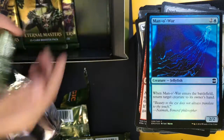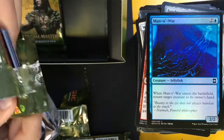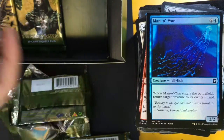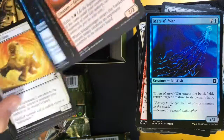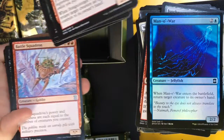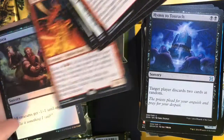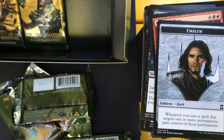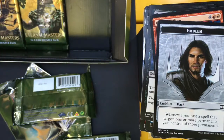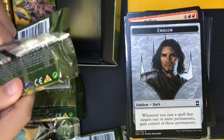Final five. Battle Squadron, ooh Hymn to Tourach, Zealous Persecution, Crater Hellion — no foil. Nausea. And a Dachfaden Embler — that's nice! Maybe we can get a fourth mythic and a Dachfaden to go with that.